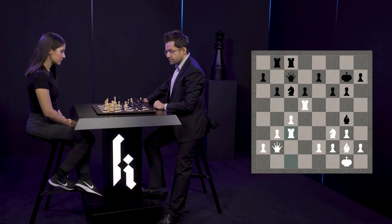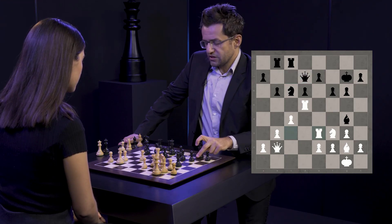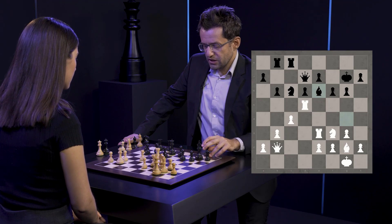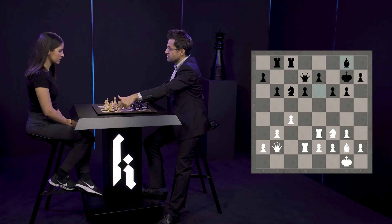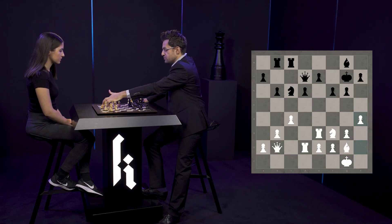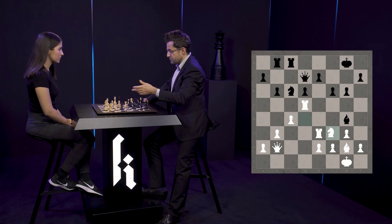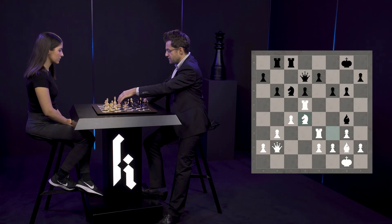He went queen d7 and I went rook e3. He went king g8 — this is an unfortunate mistake. He probably had to bring his bishop somewhere like bishop g8, just to stay calm, like rook e2 and bishop g8. Then I'll play h4, king h2, threaten bishop h3. It's a very pleasant position for white. He went king g8, and here I went knight d4 — why not? Black cannot bring his bishop back, so I'm exercising more control.